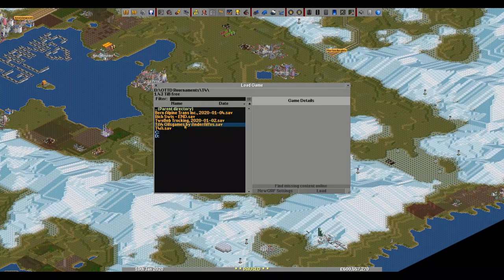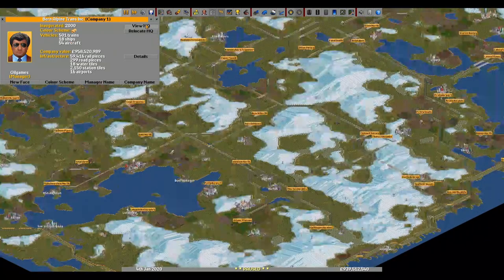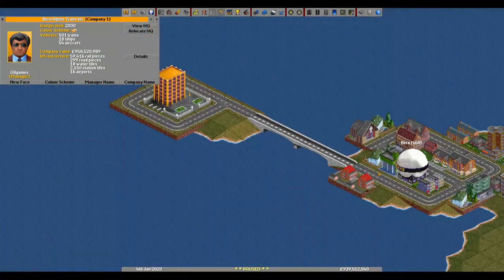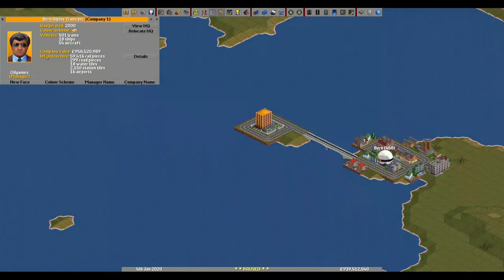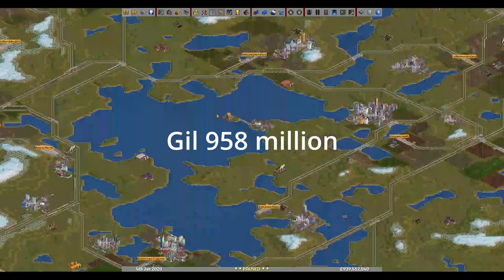Now let's jump into the next one. Loading the game — the next one looks like me. Yeah, 500 trains. That's my HQ and almost one billion.